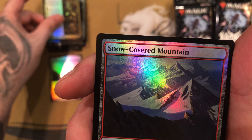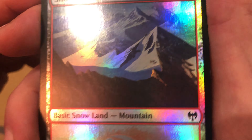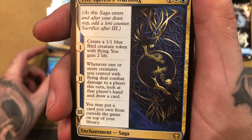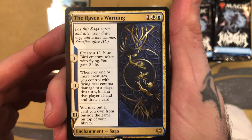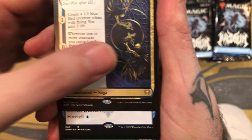I've seen a couple of cards in standard so far. Kaldheim — the new draft set — is super complex. I enjoy it, it's fun. There's some cool new mechanics. Foretell makes things a lot more interesting.